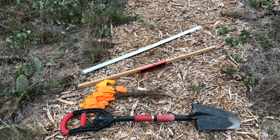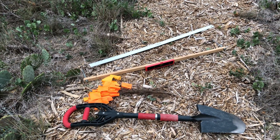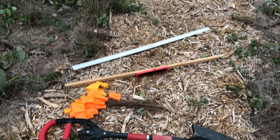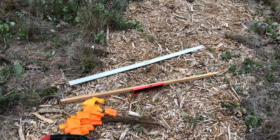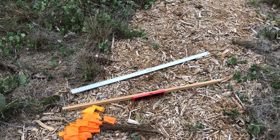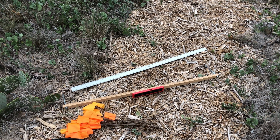First step, I've got to map out my contour lines. I've got my contour tool there with the red level on top. I've got my flags for marking it, a shovel, and a four-foot-long measuring stick. The measuring stick is there to help me keep my swale consistent — all the measurements, depth, width, and all that kind of stuff. Let me get this contour line mapped out.